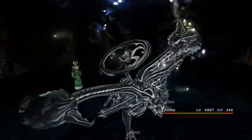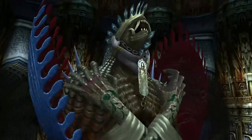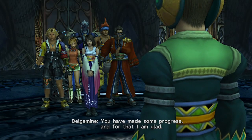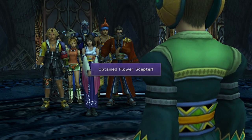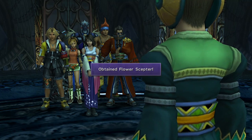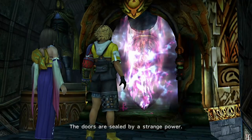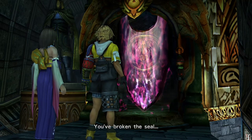Now that you have Anima, who is extremely strong, you can go back to Remiem Temple and fight Belgemine and her Aeons. When you beat the first five of her Aeons up to Bahamut it will be very easy with Anima — I taught her a few extra skills as well, which we'll come onto. Once you defeat Belgemine's Aeons you will get the Flower Scepter. If you caught one of every monster on Mt. Gagazet, which you should have done if you bought capture weapons before leaving the Calm Lands, you will also have received the Blossom Crown from the Monster Arena owner.